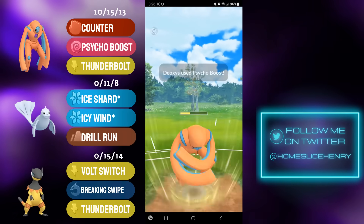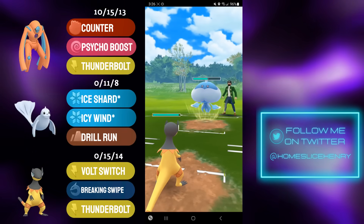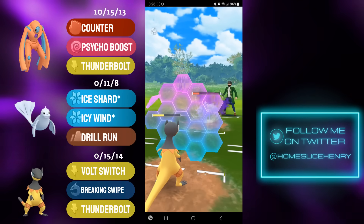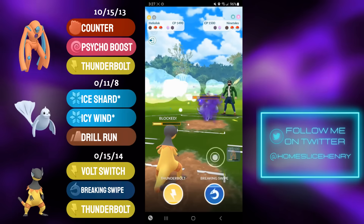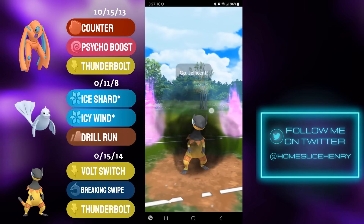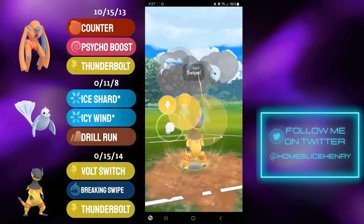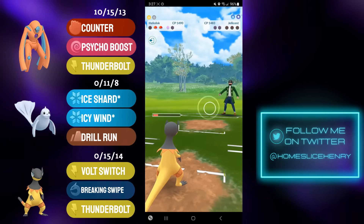And yet again, we're in for another Heliolisk sweep. In comes Heliolisk. They're forced to go for the Surf, and I know I can take a Surf. They Shadow Ball — it's double-resisted. Opponent sends in the Ninetales going for the charge move, but they let the Volt Switch go through. Now I can shield once, farm all the way down, and I'm in a great spot. They can never hex me down here — I have the normal subtyping. I just Breaking Swipe until they shield, which they do. We have the Thunderbolt loaded as well. Heliolisk — just a beast in these endgames.